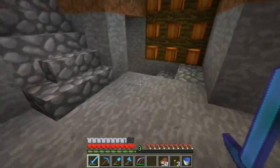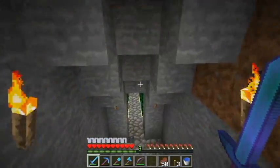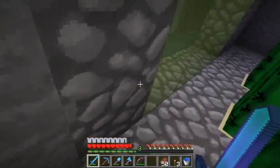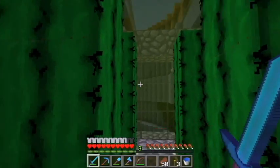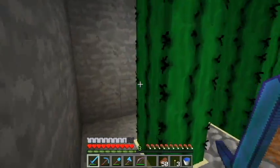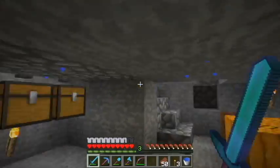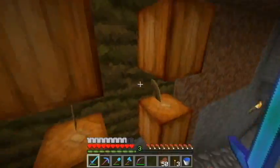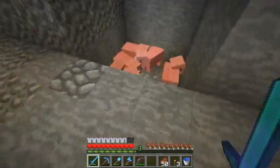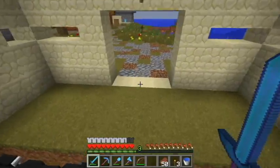This is an egg farm. This is a temporary pumpkin and melon farm, and my cactus farm. There's a ravine over here. I've done my cocoa bean farm, my vine farm, pig farm, and an empty pen. After I started the Doomcraft server, I stopped playing this world pretty much.